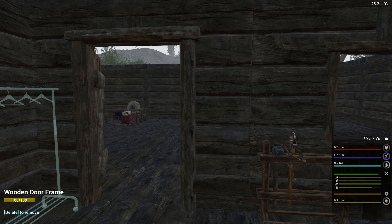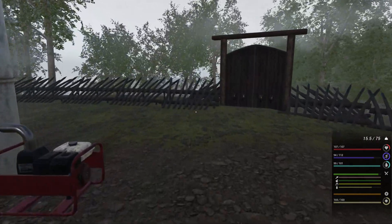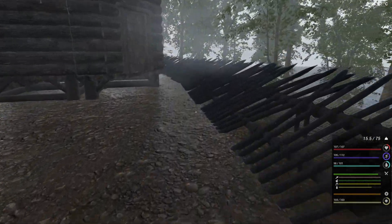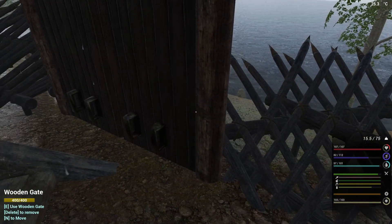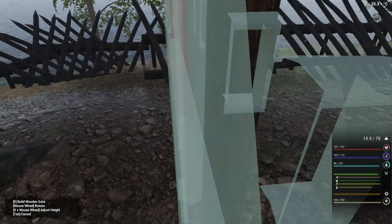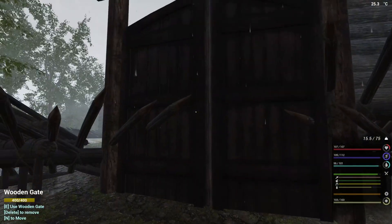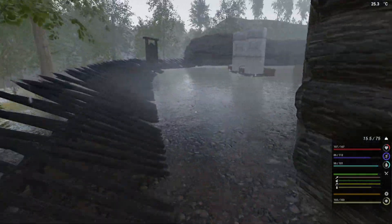Hi and welcome back to another episode of The Infected. Let's go see what is going on with these gates today, see if we can still go through them. I cannot go through this. I'm gonna attempt to move it and see if that makes a difference. We'll check to see if we can go through this one first. No, we can't go through it, so we are going to move it. Once you move a gate, you can walk right through it - good to know.